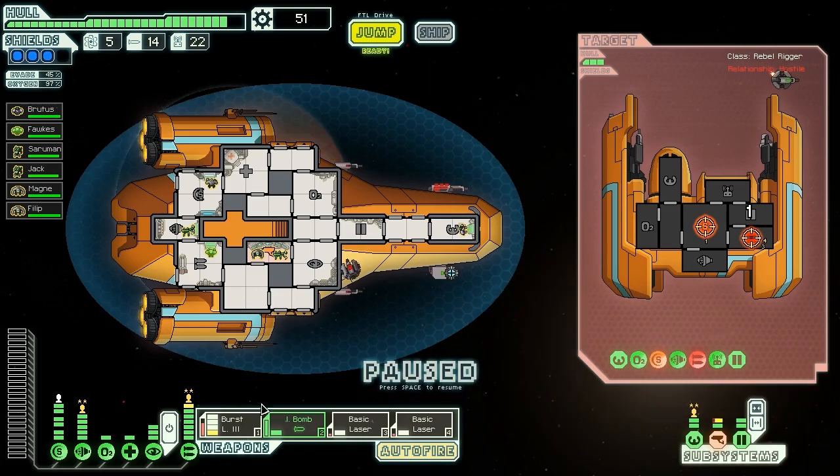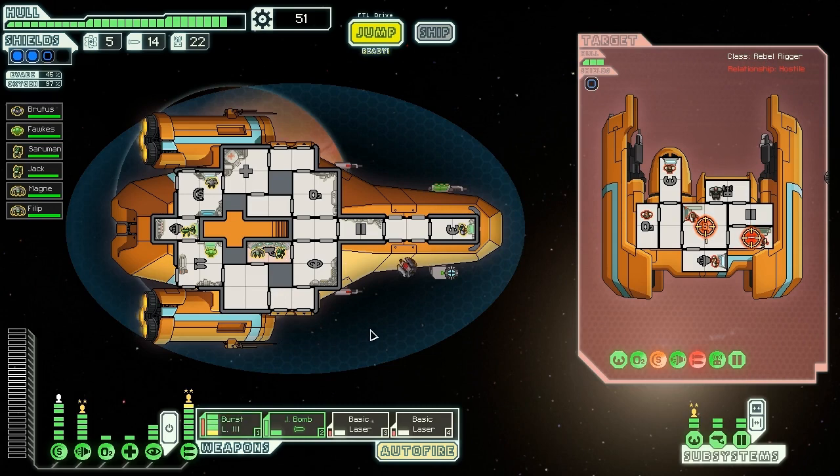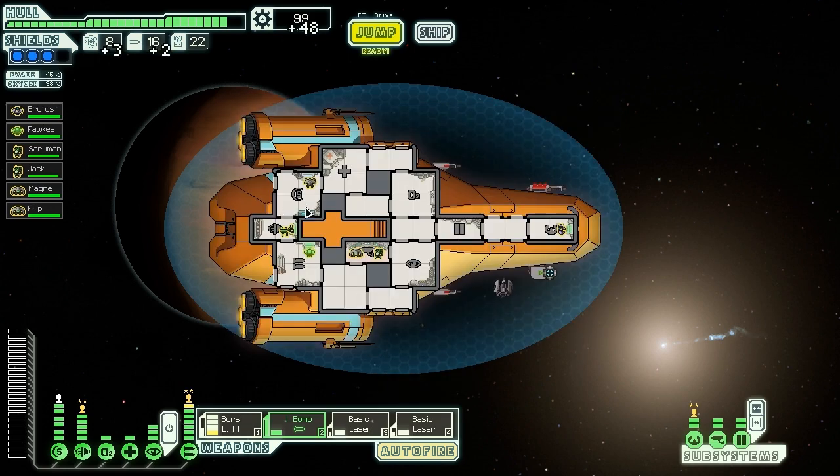We are going to kill them with our next burst laser shot anyway — there's nothing they can do about it. Goodbye. Down they go. They survived — not long enough. Basic laser took them out. Three fuel, two missiles, and 48 scrap — definitely the better reward. You took a little bit of damage there, but that's okay. Overall, we're doing pretty darn good.